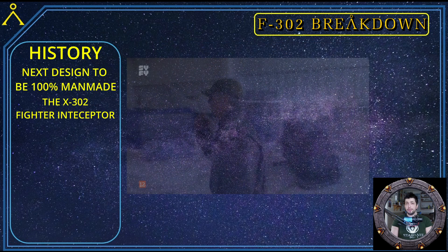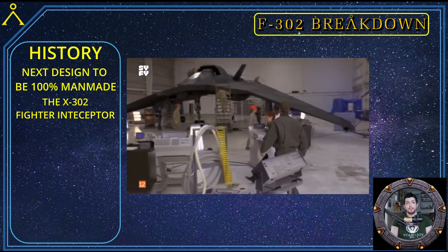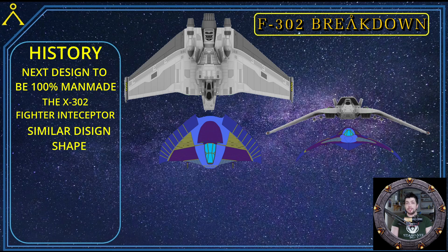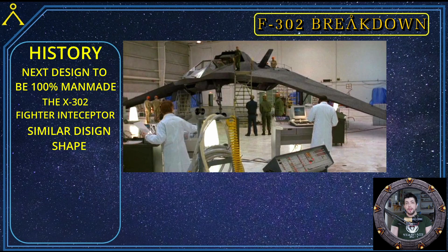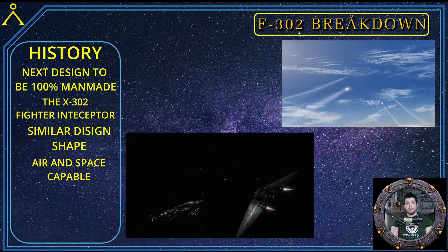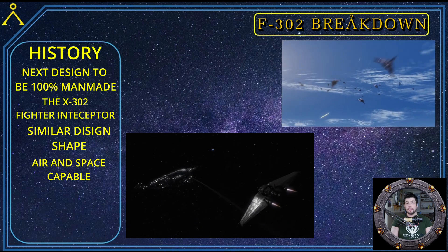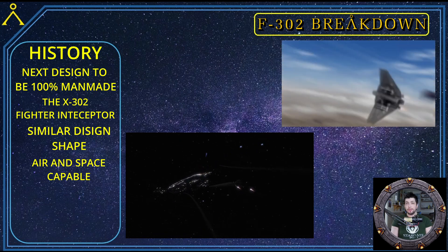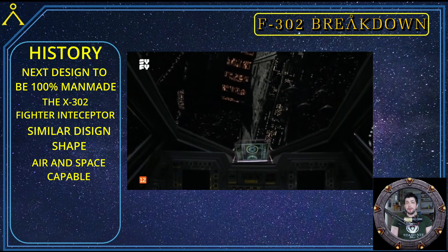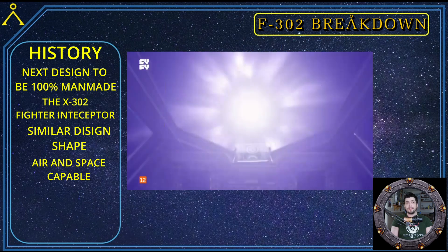This accident prompted the Tau'ri to focus on a purely man-made vehicle. The result was the X-302. This prototype fighter was designed similar to the Goa'uld death gliders in shape, but other than that it is purely a human design. The prototype X-302 is an air and space multi-role fighter interceptor whose main role would be planetary defense against, at this time, the Goa'uld.